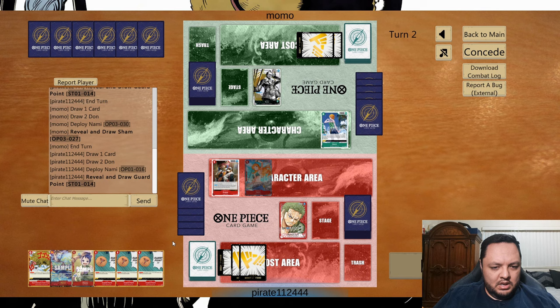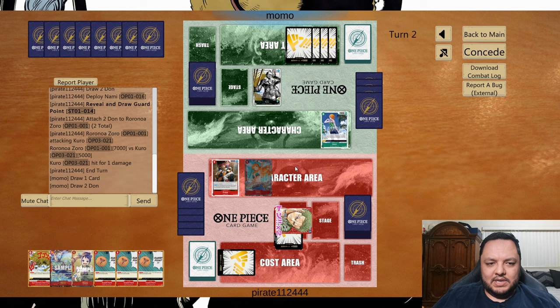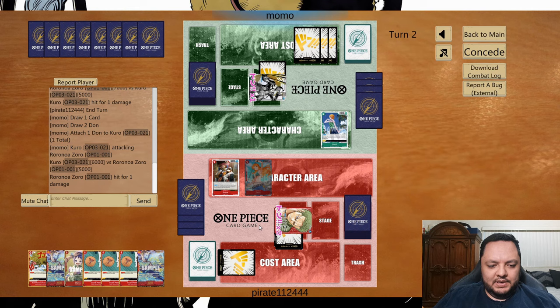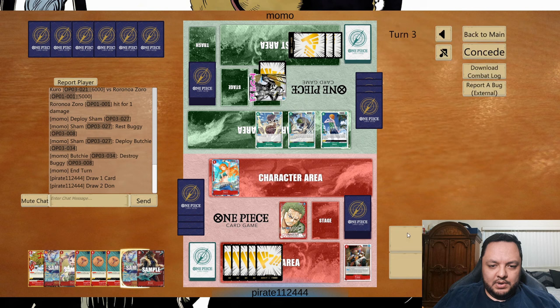Marco is definitely our best card in this matchup. He does use Sham and Bushi, which is annoying but it is what it is. Even if he uses Pawn Gibson on Marco, Marco becomes a 6k — it's fine. I have a lot of counter power and should be able to attack his guys if he attacks with them.